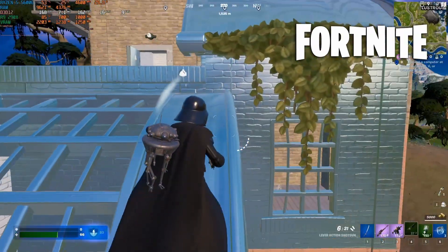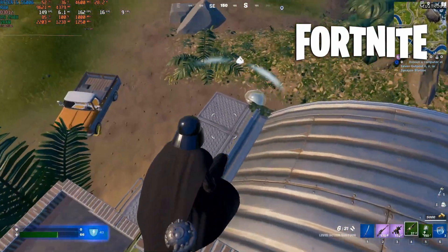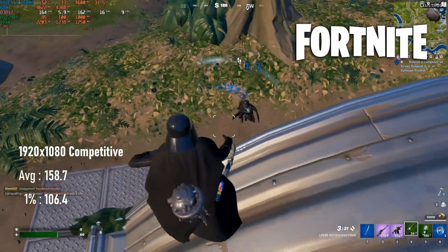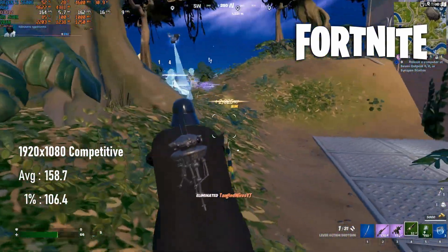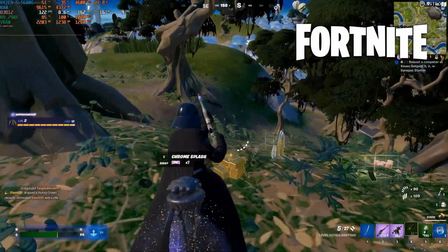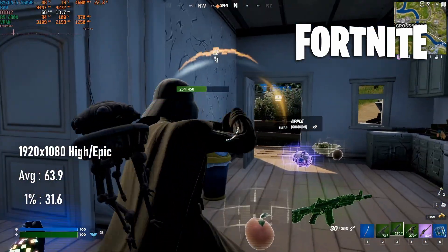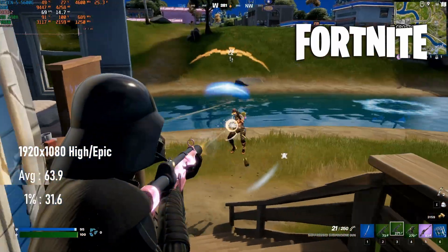Fortnite runs brilliantly on the 290X. At 1080 competitive settings using DX12, the average is a superb 159 FPS. 1% lows are less impressive, but if you're familiar with Fortnite benchmarking, you'll know it's notorious for poor frame pacing and stutter. This is more egregious at 1080 high with epic view distance — while the average is a very acceptable 64 FPS, the 1% lows are now in the low 30s.